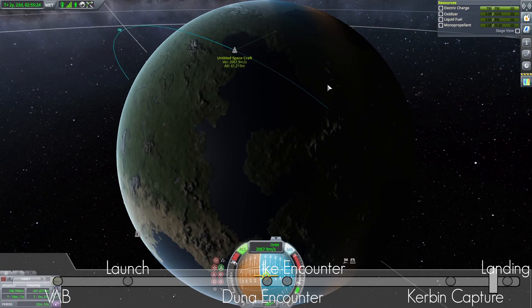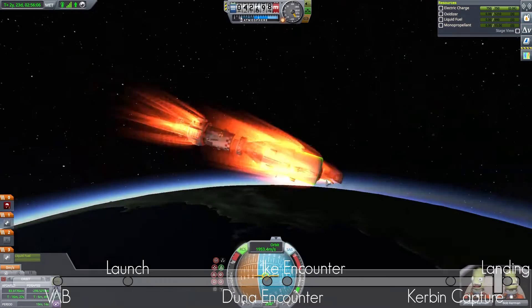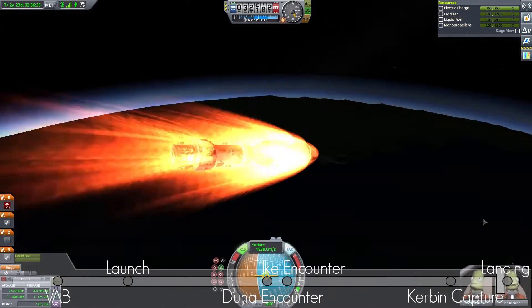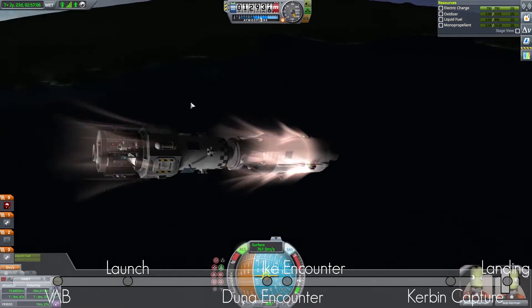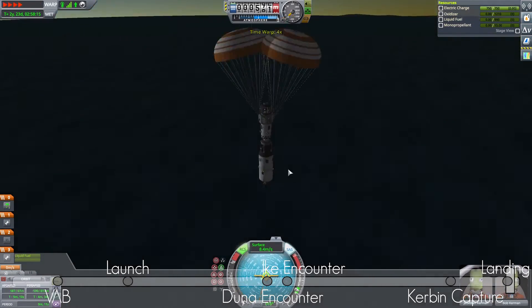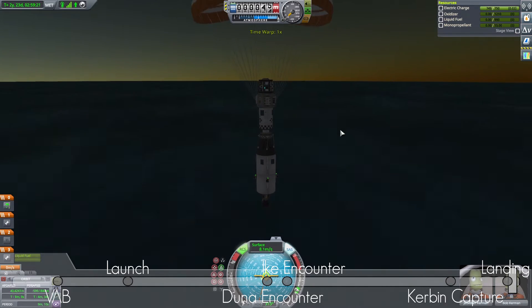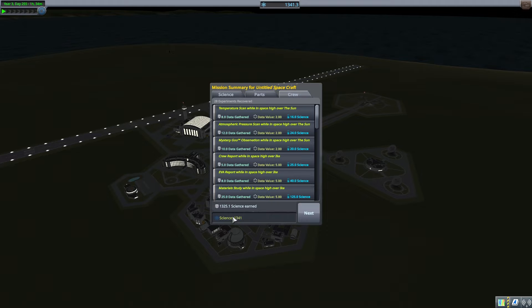So here we are — not too fast, luckily about 1800 meters per second. We deploy the parachutes, and luckily we land above water which helps a little bit because our landing speed is going to be pretty high. We come in at about 8-9 meters per second — that's good enough.